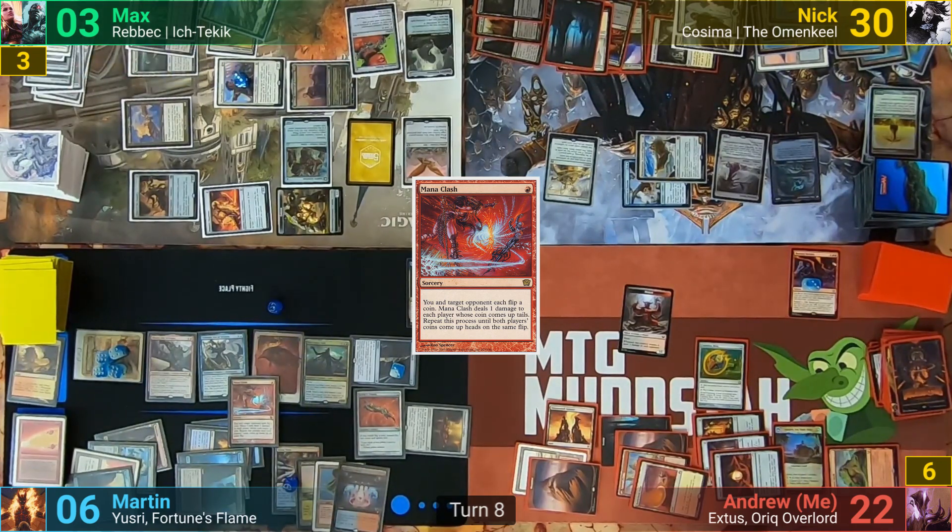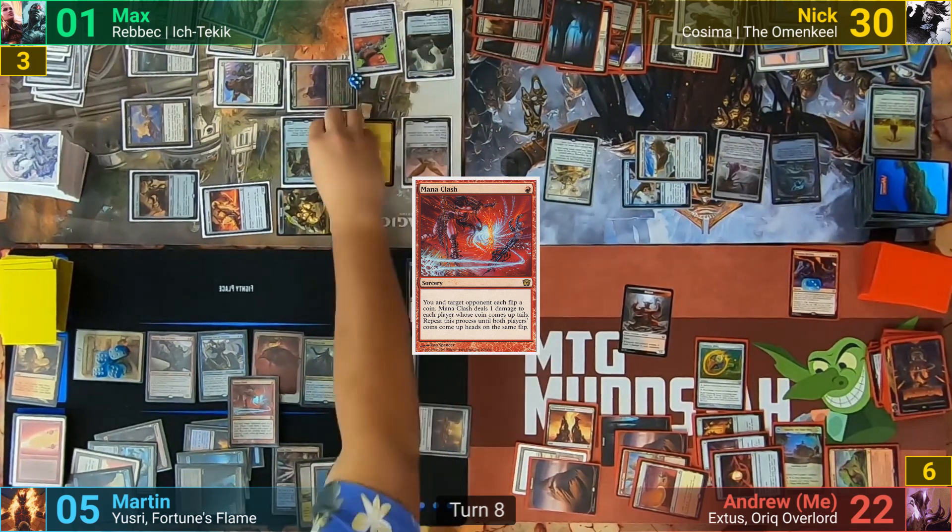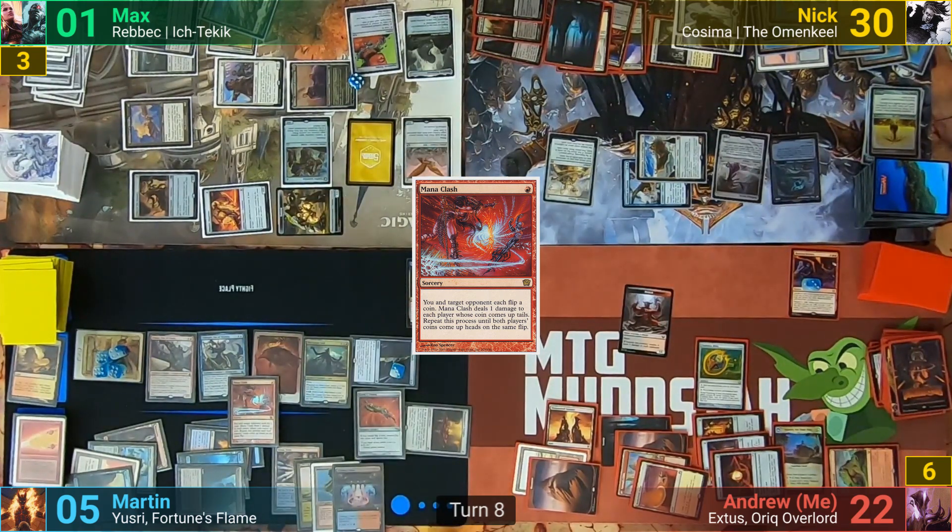They then move to the copy of the spell. Martin loses the first one taking 1, Max then loses 1 and then loses the next one. They roll for what can be lethal damage on Max, and surprisingly all of the flips come up heads, ending the process. With nothing else, Martin passes.